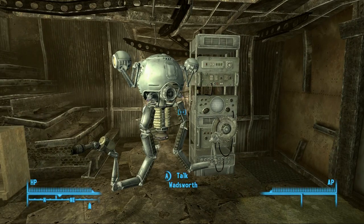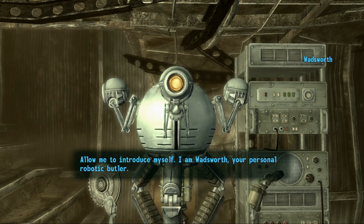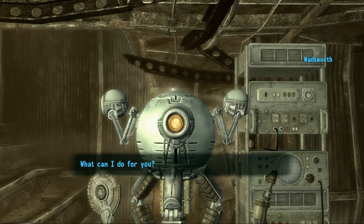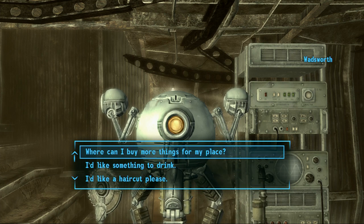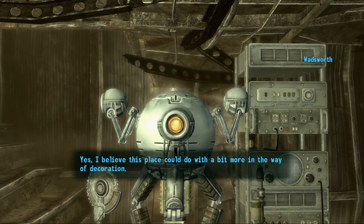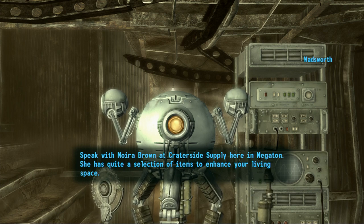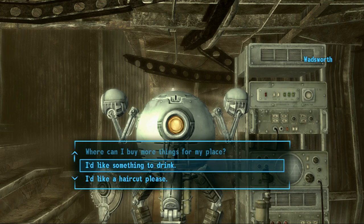Let's see what Wadsworth has to do. Allow me to introduce myself — I am Wadsworth, your personal robotic butler. I am here to look after your needs and to keep you happy and entertained. Where can I buy more things for my place? Yes, I believe this place could do with a bit more in the way of decoration. Speak with Moira Brown at Kraterside Supply here in Megaton. She has quite a selection of items to enhance your living space. Alright, let's go check that out.